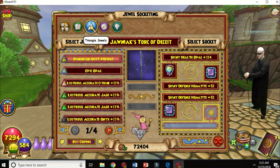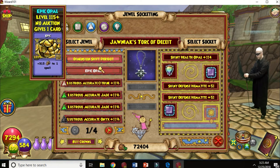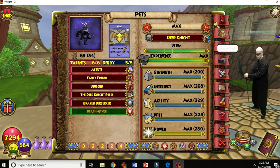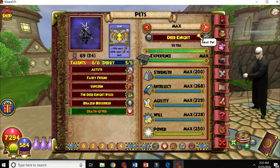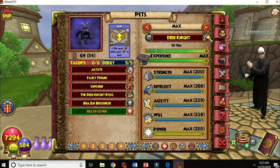With these sockets and jewels, there are some for attack power, defense, more mana. Sometimes they have treasure cards. The triangle ones are the really good ones — they give you accuracy.